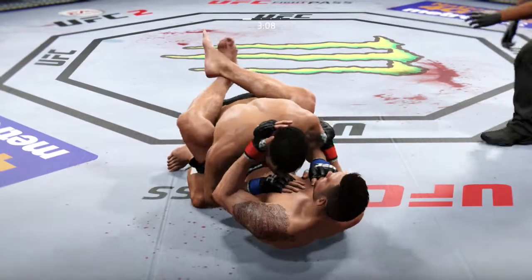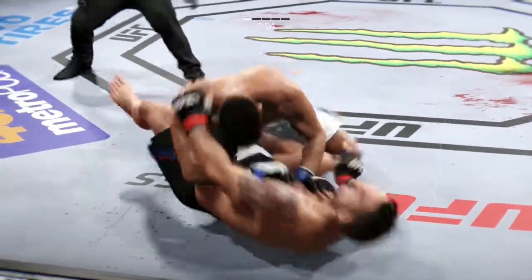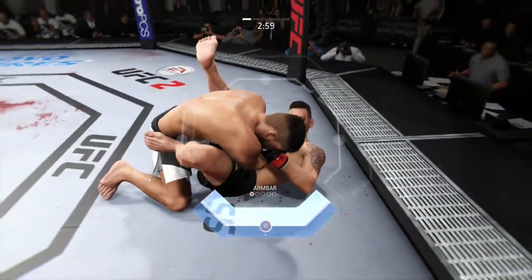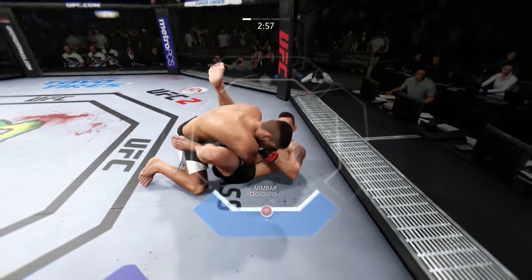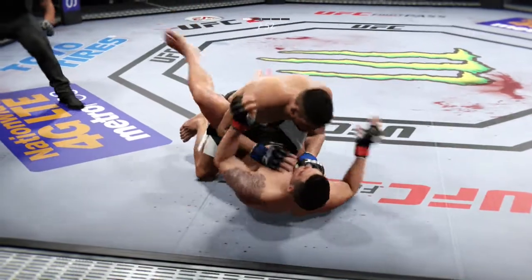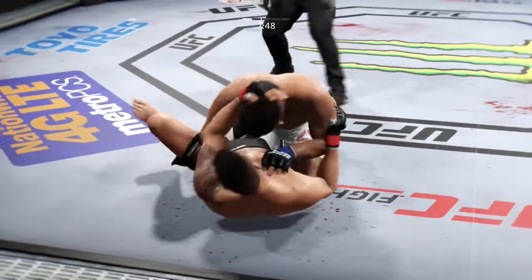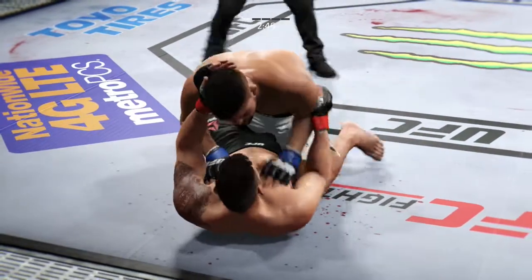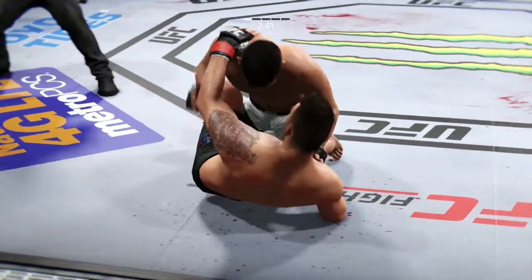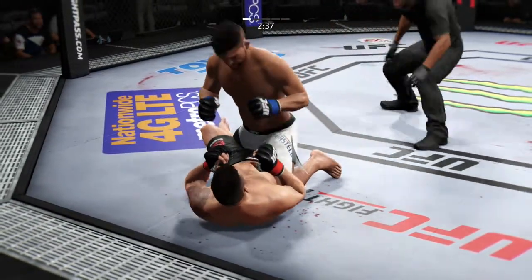Now he's in full guard. Back in half guard. Looking for the arm bar, looking for the finish. He's looking for an arm bar here, and full guard. He's free. Joey's got one leg free in half guard now. Good work from the bottom by Weidman. Keep those hands high. We got a scramble here.